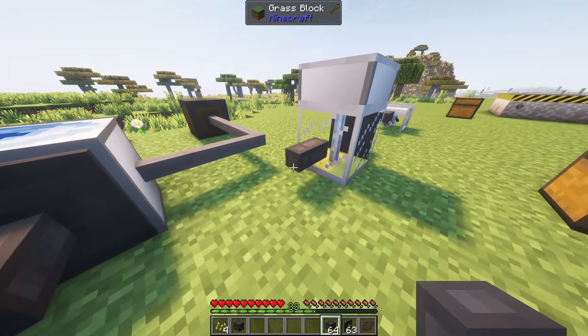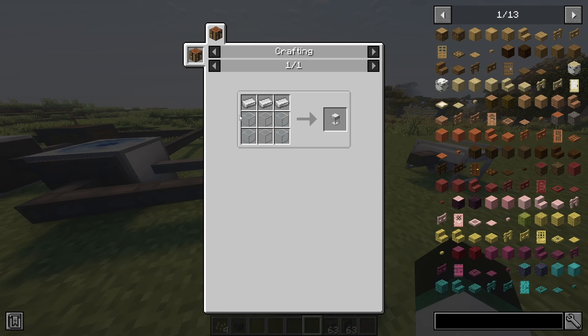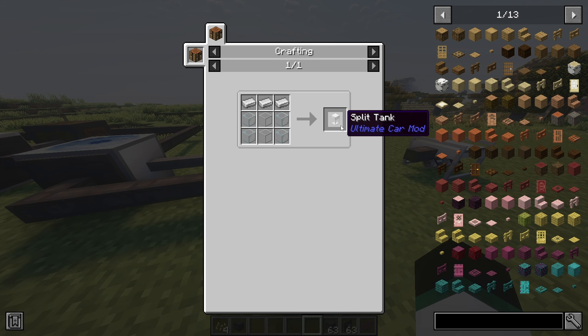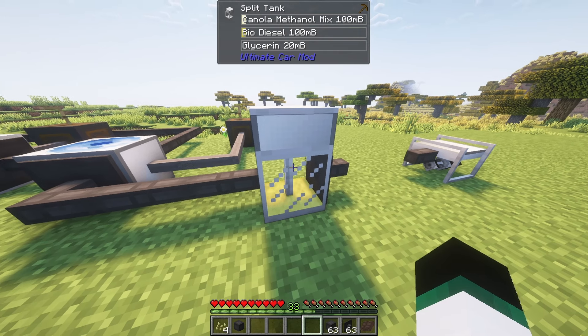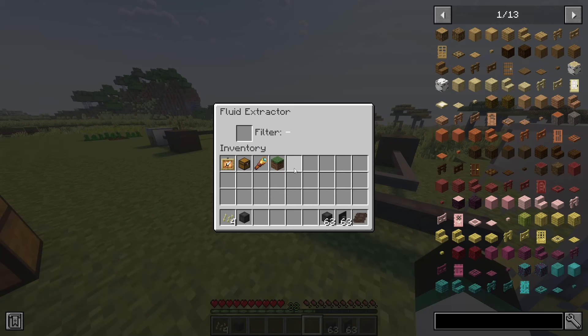Simply connect the back mix reactor and the split tank with fluid pipes and a fluid extractor. The split tank doesn't need electricity to work. By the way, you can always store your fluids in tanks after every step. Do not forget the fluid extractors, and make sure you are not mixing up your fluids as it can mess up your process.